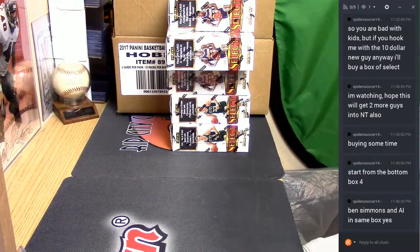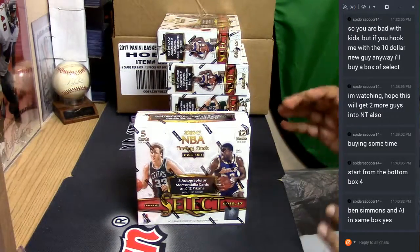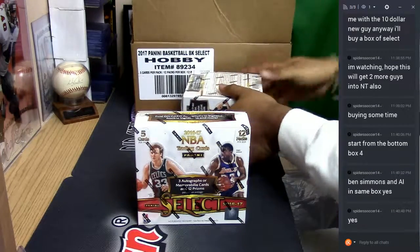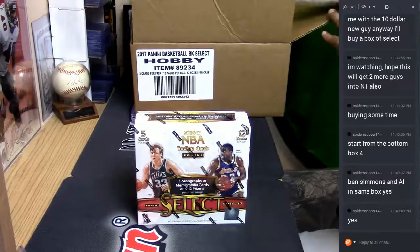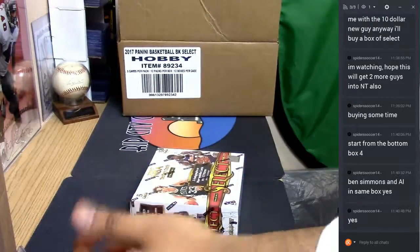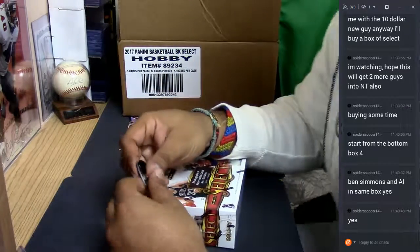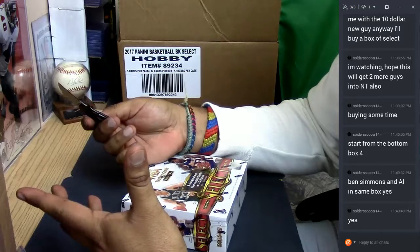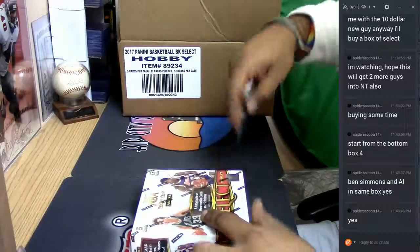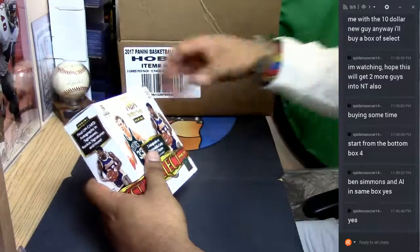Spider soccer, you know the play! So this is the one you want, correct? I just want to double, quadruple, quintuple check. All right, so my man says he wants a Ben Simmons and an AI in the same box — that's what I'm talking about. Put it out into the universe and let's just pray that Cardboard Moses hits some nastiness, which I will do because that's what I do. Good luck to you, spider soccer, in this personal box of 2016-17 Select Basketball.